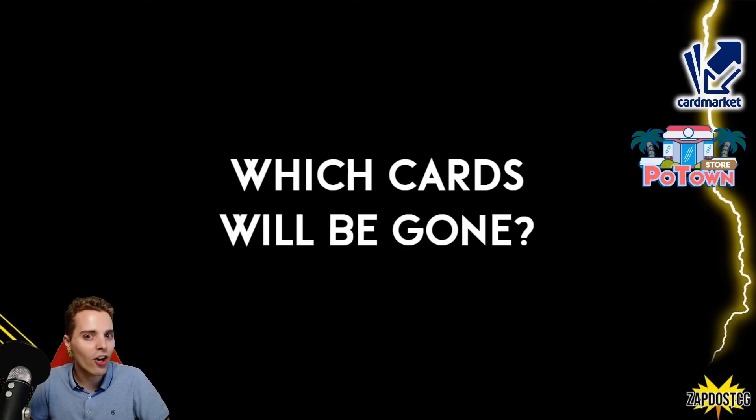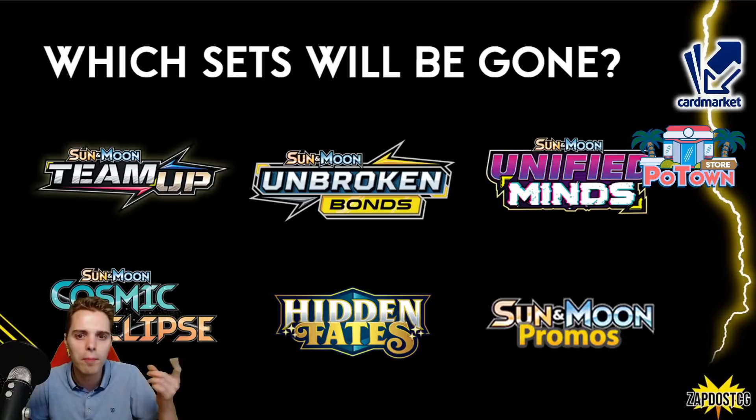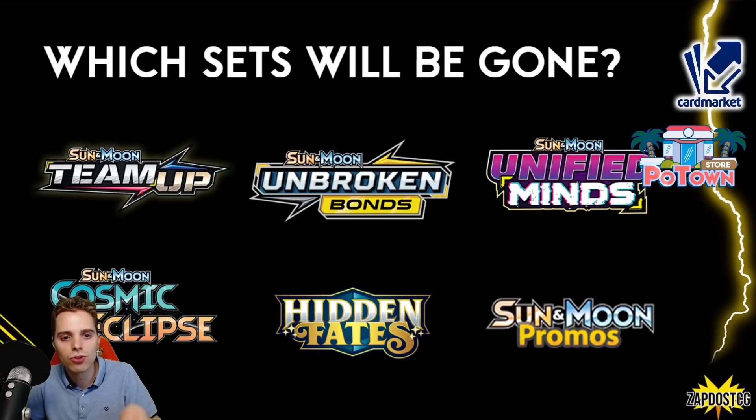So which cards are gone? First of all, these are the sets we're losing: Team Up, Broken Bonds, Unified Minds, Cosmic Eclipse, Hidden Fates — and there are a couple of cards from those sets that saw some play — plus all the Sun and Moon promos. All of them are gone. So it's going to be Sword and Shield onwards, including all Sword and Shield promos and sets.